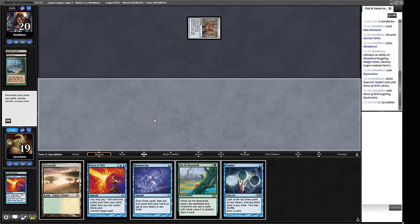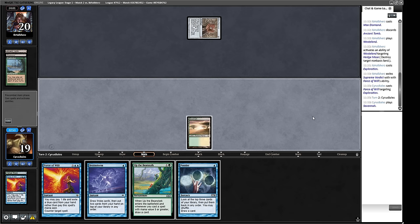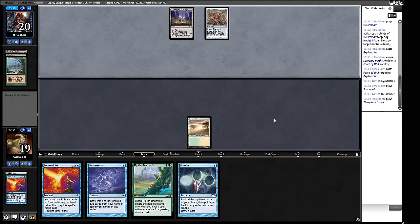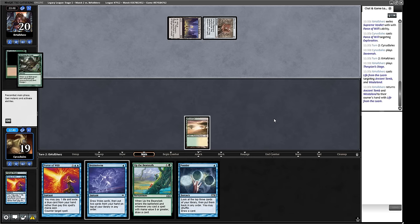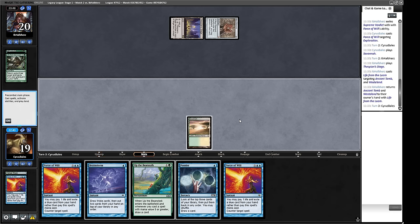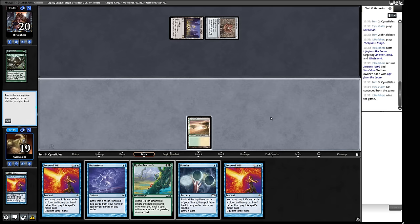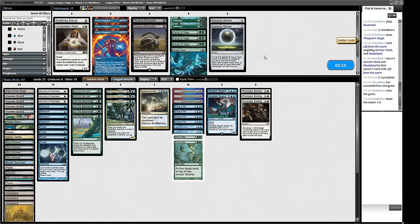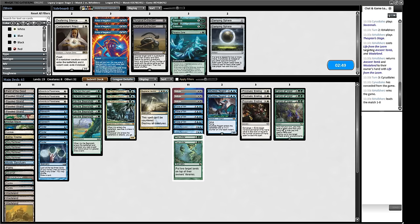There's an Exploration — we can counter spell that one, so we get rid of Supreme Verdict since we're not casting a four-mana spell for a while. Our top card is a Ponder. We play Savannah, giving us the opportunity to cast Beanstalk next turn, though it's very bad into another Wasteland. But they don't have the Exploration so it's worth trying. There's a Stage — not a Wasteland, good news. There's Life from the Loam. I don't think we're countering that. Actually, we're just getting wasteland-locked here, so I'm going to scoop this one up.